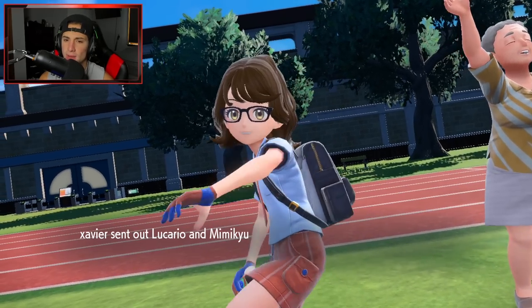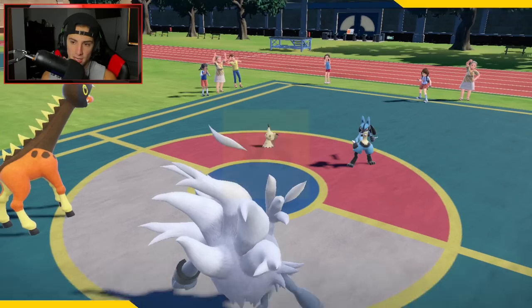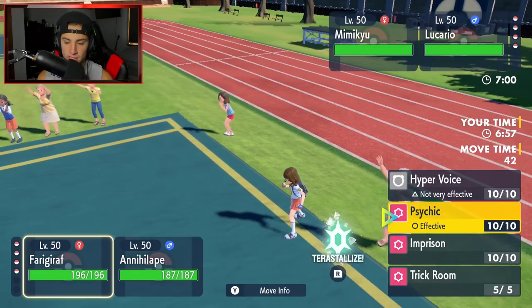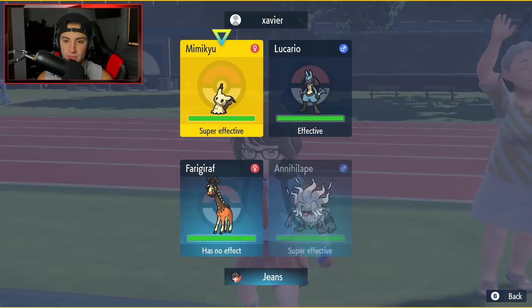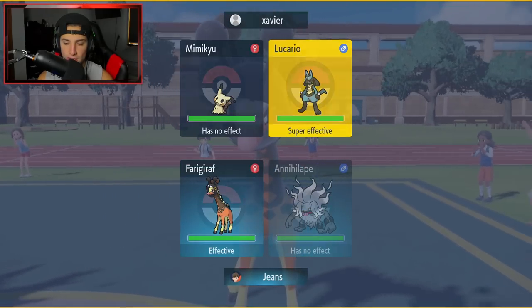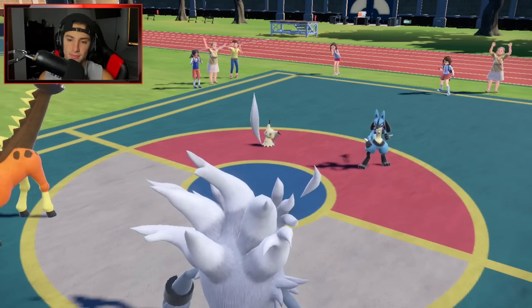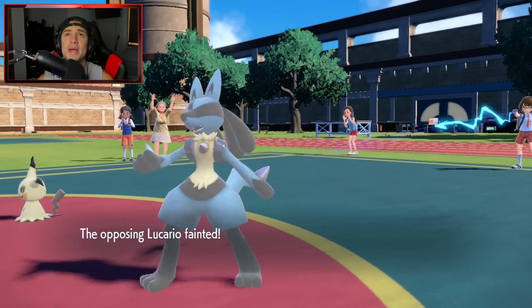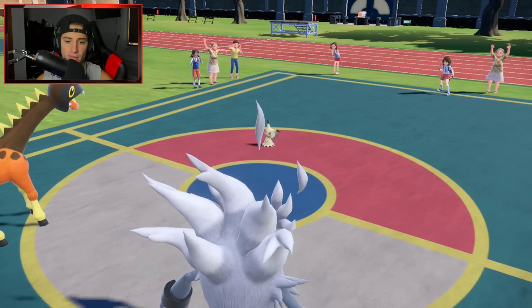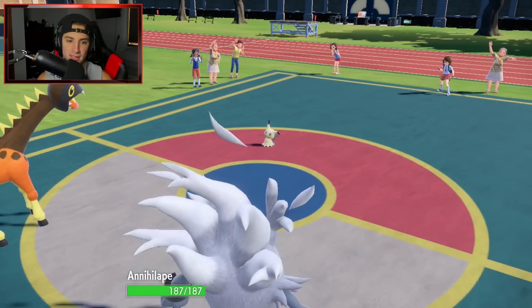Mimikyu comes out alongside Lucario. The Iron Leap is Normal type so we can dodge those moves. I do have Rage Fist ready, but I'm going to Bulk Up this turn. He's going to Final Gambit — I'm on Focus Sash, which is lovely, and that doesn't even take me out. I have way too much HP. So he wants to go for Final Gambit and Trick Room. I'm going to Imprison Trick Room and lock it down.